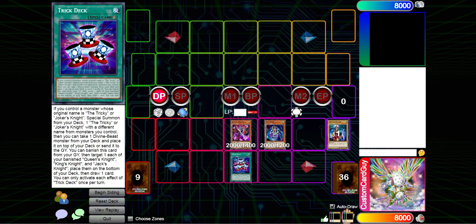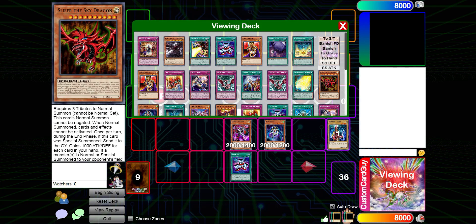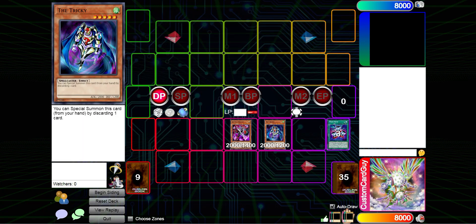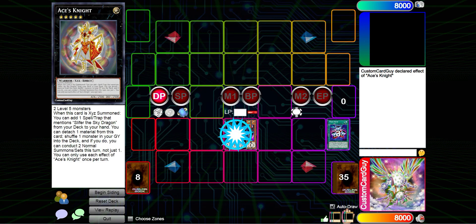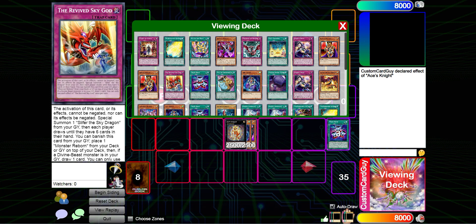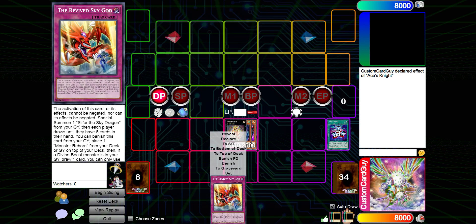The rest of the Trick Deck resolves, and we take one Divine Beast Monster from the deck and place it on top of the deck or send it to the grave. We are going to send Slifer to the graveyard. Now we've got two level fives on the board, which allows us to go into the custom Xyz Ace's Knight. Ace's Knight on Xyz Summon allows us to grab a spell trap that mentions Slifer the Sky Dragon from the deck, so we will grab the Revive Sky God. This is the card that Konami created, so don't get mad at me for this plus six we're about to get.